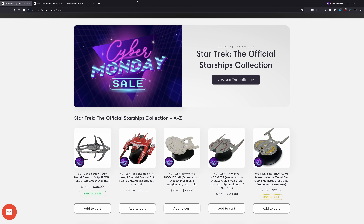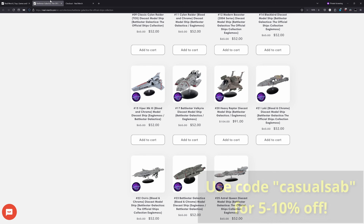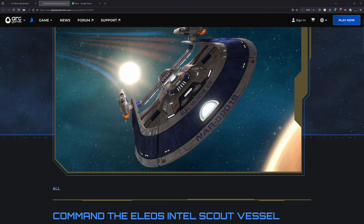Before I get into this ship, I want to take a moment to let you all know that Real Merch is running their Cyber Monday sales featuring Eagle Moss ship models from both Star Trek and Battlestar Galactica. These sales have some ship models at over 25% off, and you can stack an additional 5-10% off by using code CASUALSAVACHECKOUT. If you're interested, I'll have a link and my affiliate discount code in the pinned comment down below.